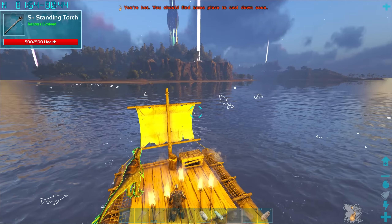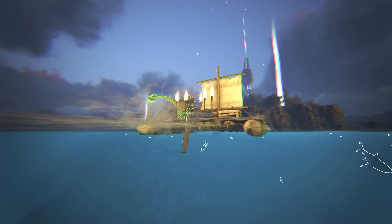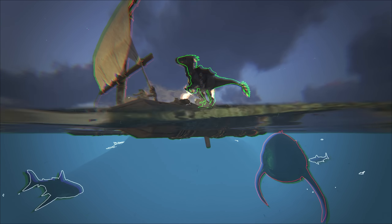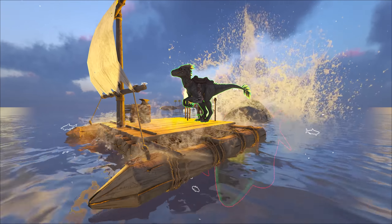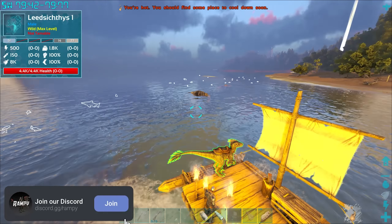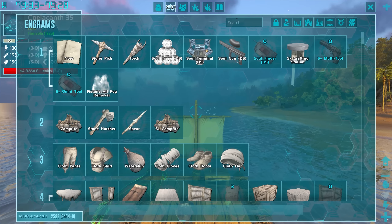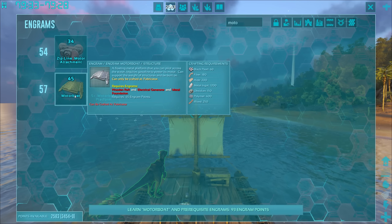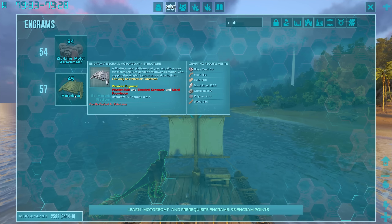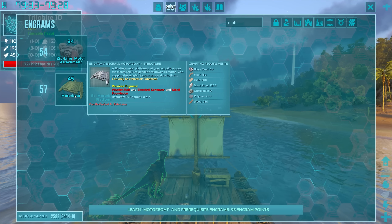Oh no — already! I've just left herbivore island, give me a break. I was actually considering making a motorboat because I feel like it would be a very good investment, but first we need a lot of stuff. Looking at those 60 black pearls in particular — on the island that's not an easy thing to get. 1200 of the rest isn't too bad though.